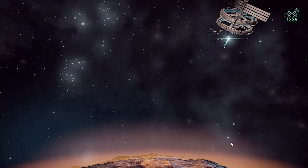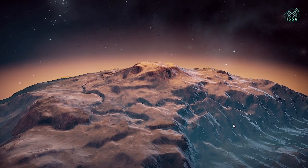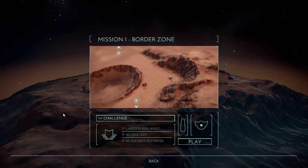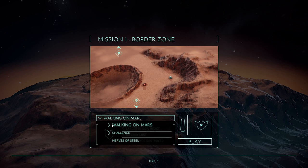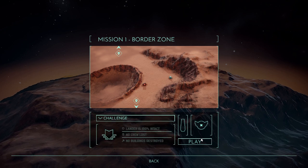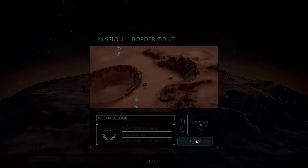If anyone's seen the movie Last Days on Mars, the interplanetary cycler ship — similar to the one in The Martian and Last Days on Mars — is called the Aurora. I'd rather do walking on Mars. I can probably do a challenge run for the first one, I've played it a few times. Anyway, let's go.